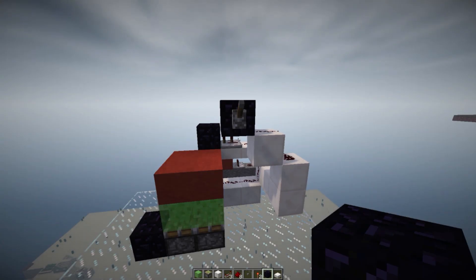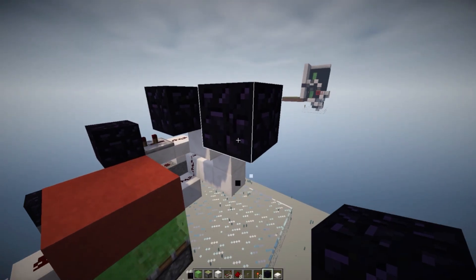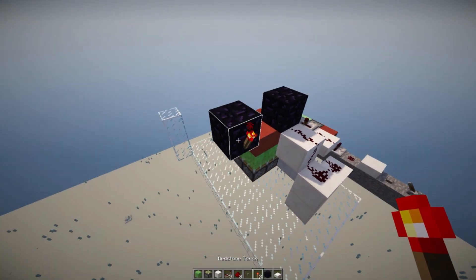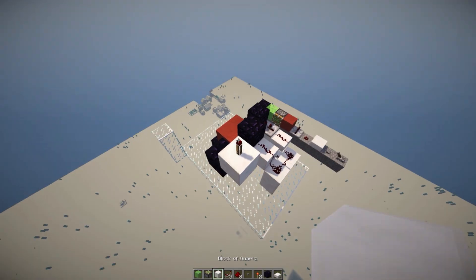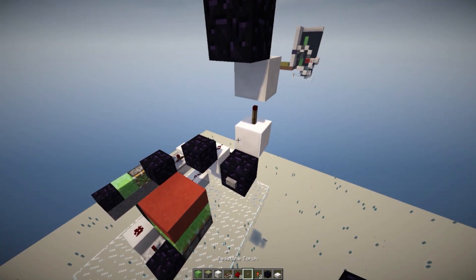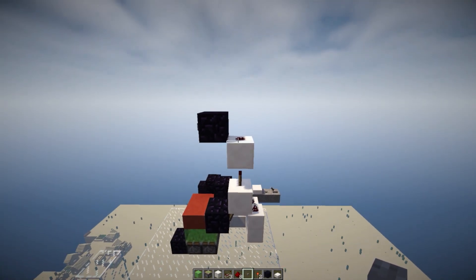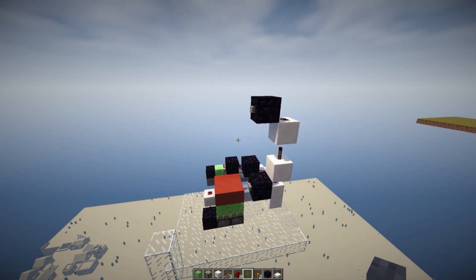The next thing we want to do is add in the buttons so that we don't need to use a lever. To do this, we break the lever, place down two blocks over here, break the one in the middle, place down a button onto the block you placed right over here, and then place down a redstone torch at the back. Place a block on top of that redstone torch, another torch, another block on top of it, and then a bit of redstone, then another block right over there. There's basically a three-block gap between these two buttons. Once you have that, place another button over here — now we can essentially have a flipping switch which will have both buttons act on the same bit of redstone.